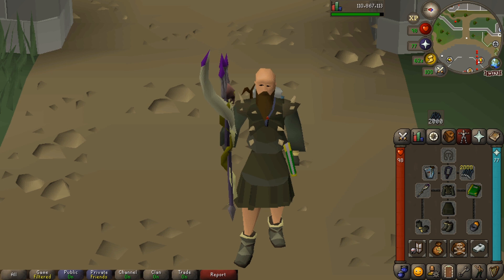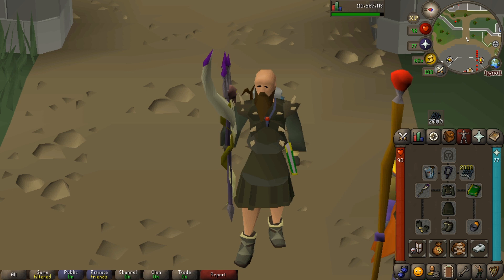Now we come onto boots and we've got ourselves a pair of Brimstone boots, because they give a good magic and also range attack bonus. Don't worry if you haven't got Brimstone boots — I know if you're an Ironman or low level they are quite hard to come by. Before I was using Mystic boots and they work perfectly.